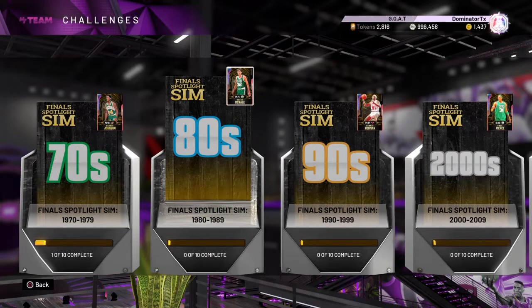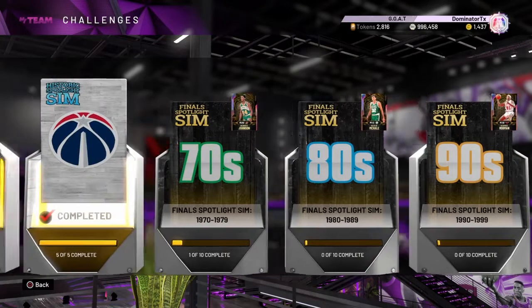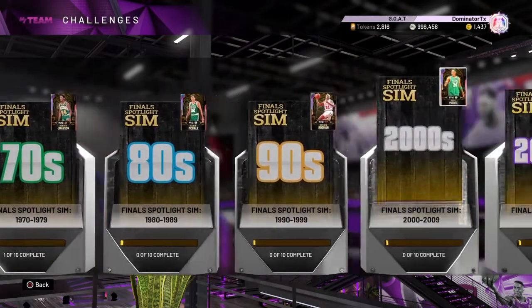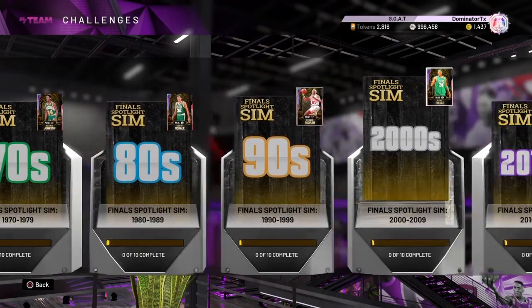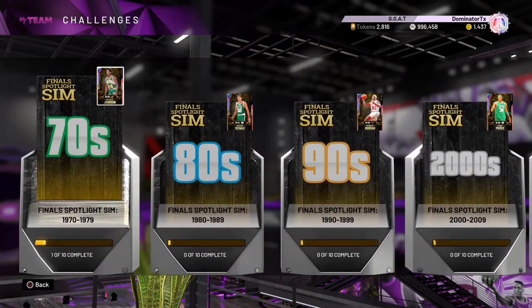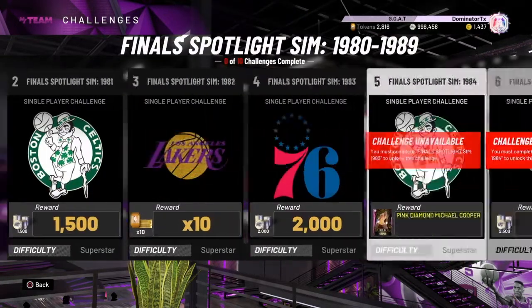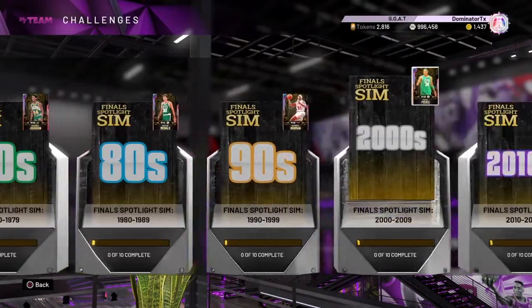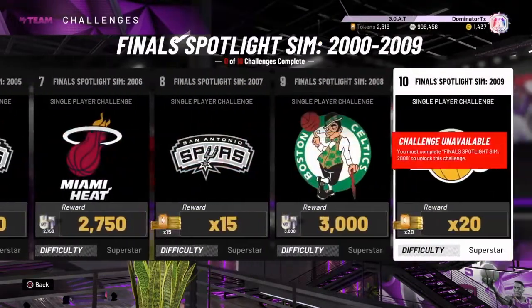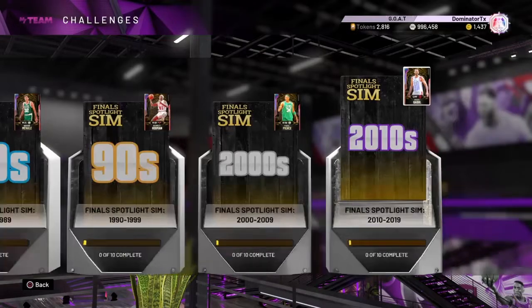Just run your best team. I'm running my Goat squad, unlimited squad, and just cutting through them like butter. I didn't run any plays, didn't change any settings — just play the way you normally do. There's no lag because it's offline, and I was hitting a lot of my threes, so everything felt really good.